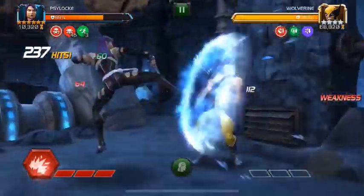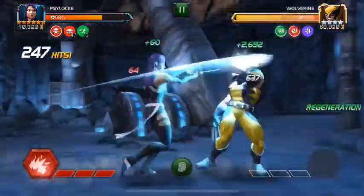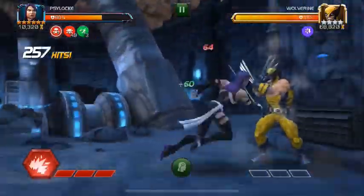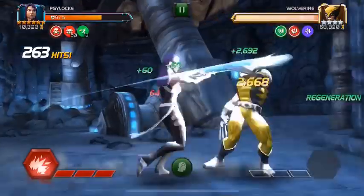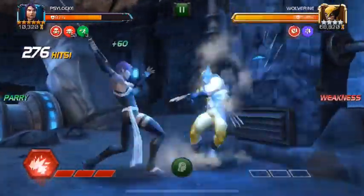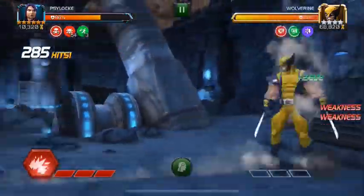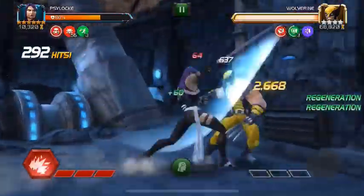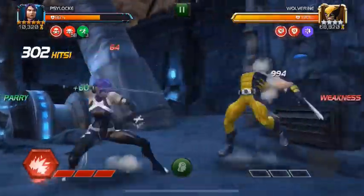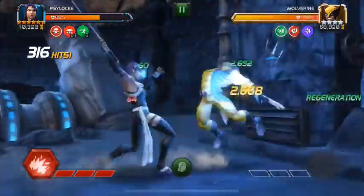Slowly but surely we are getting there — 45, 46 hits in. There's nothing really surprising in the initial part of the fight. We just need to keep pushing, and hopefully we can take out Wolverine in one swift heavy attack — that will be awesome. At 53 Psycharges, we need to keep hitting as aggressively as we can because I do have Suicide mastery currently, so I am slowly ticking away. Time is an issue, especially if I happen to take hits or get hit later in the fight.